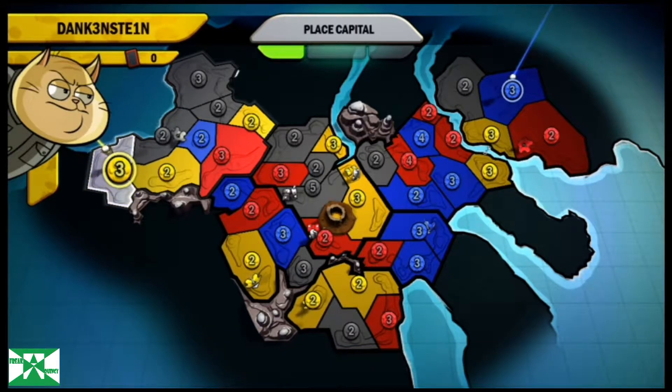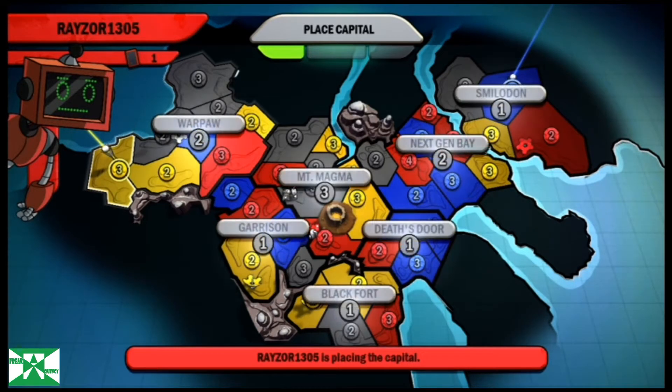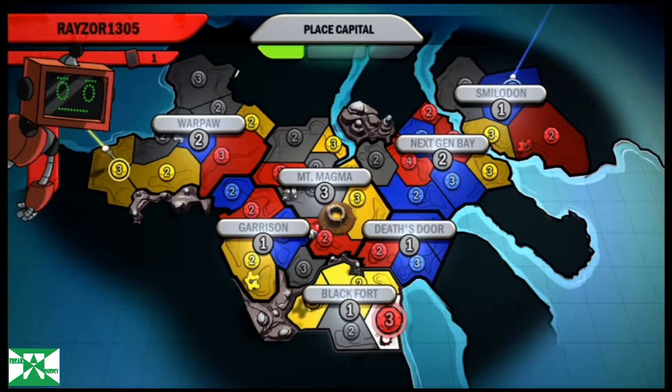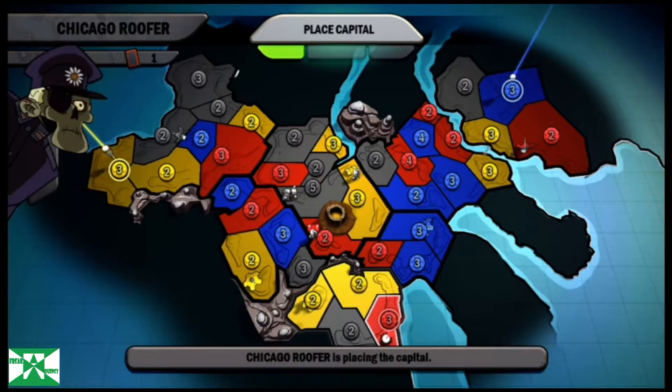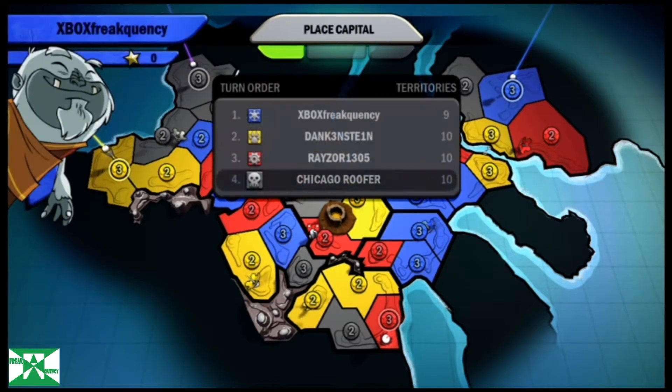Yellow places his capital here — he's going to put it in the west. Swinging on to red now. Red's going to put his capital in the south. On to black. Black is not left with many options here.